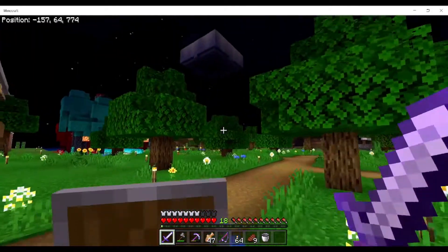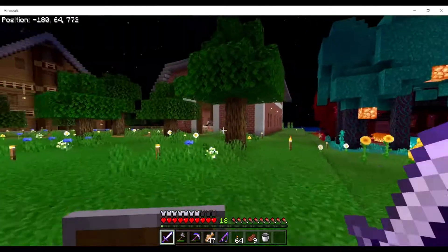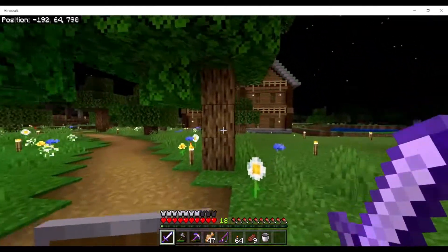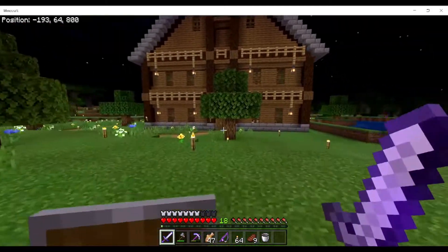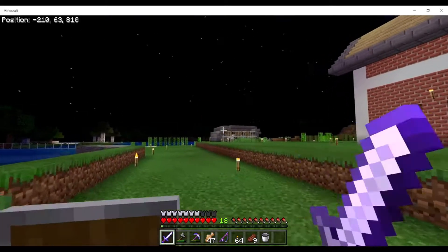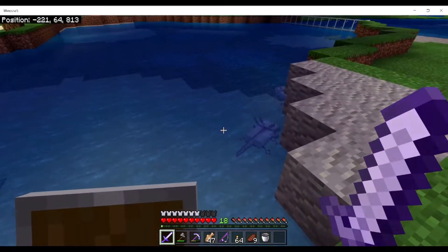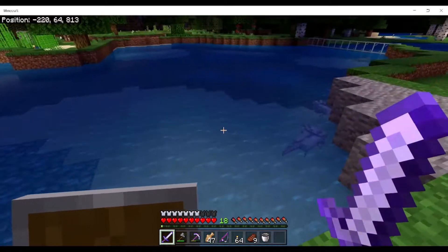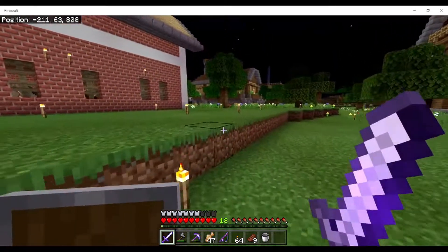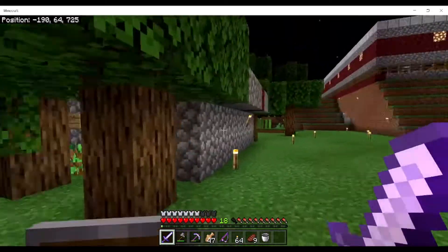I had to take the mob spawner down — I didn't take the top part down because there's a lot of stuff in there. Over here, this whole area was actually a lake — I had to terraform and cover this place up. That over there is an automatic sheep wool farm, and here's our axolotl farm where we also go fishing.